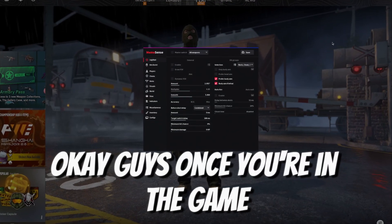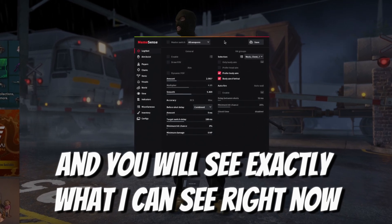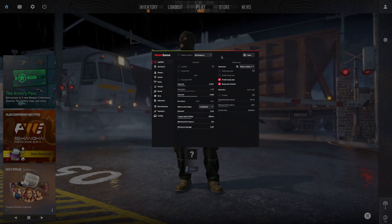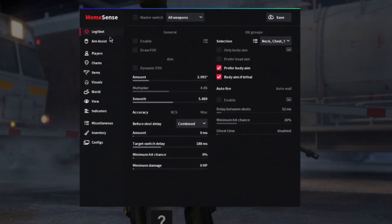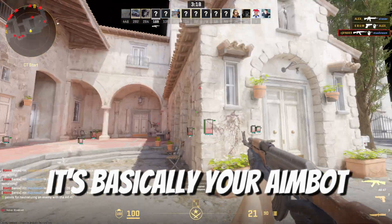Once you're in the game, press the Insert button on your keyboard and you will see exactly what I can see right now. It's the MemeSense GUI, or rather its menu. Here you have the Legitbot tab — it's going to be one of the most useful features that you'll probably use all the time. It's basically your aimbot.